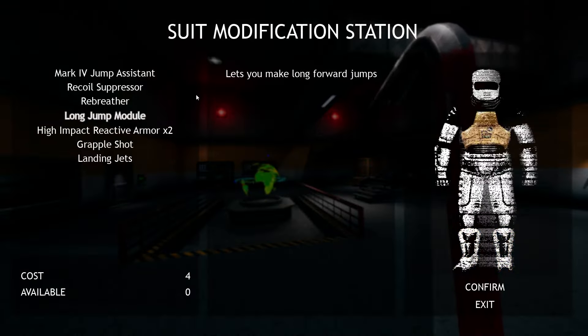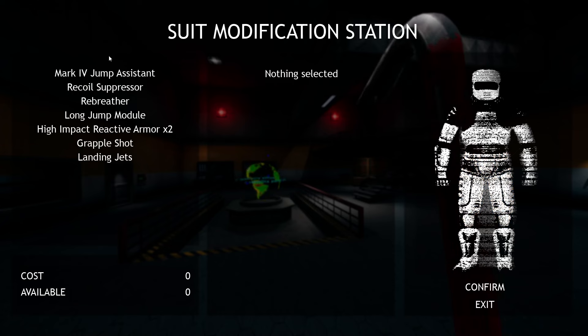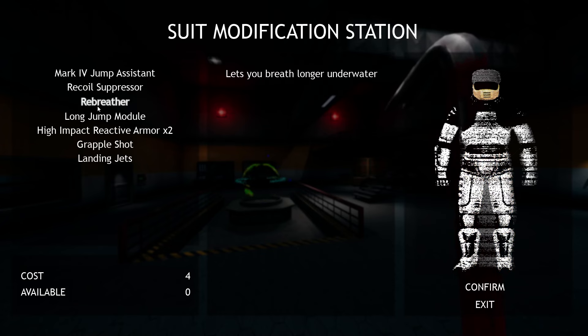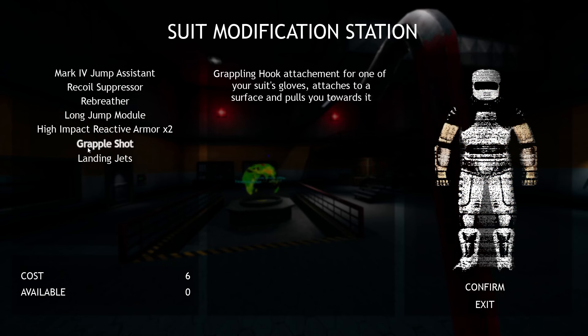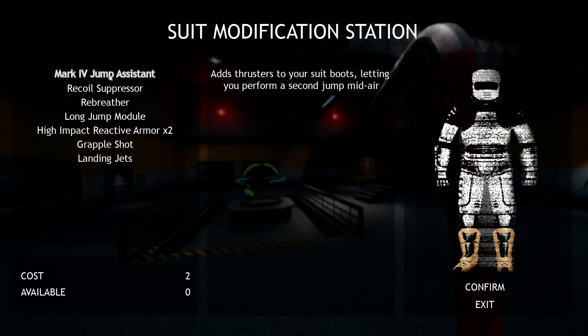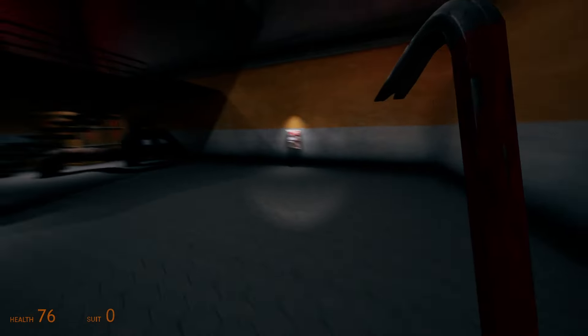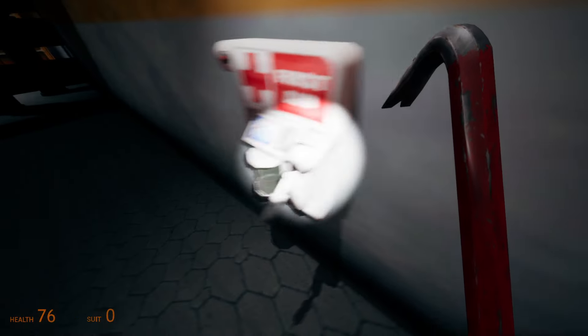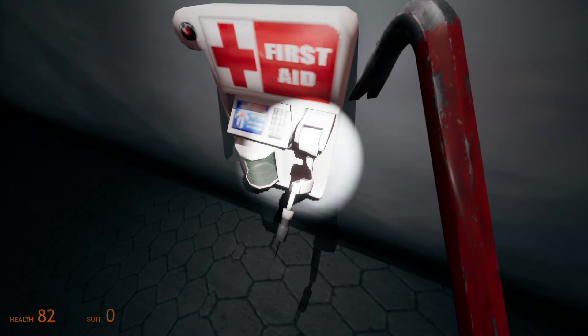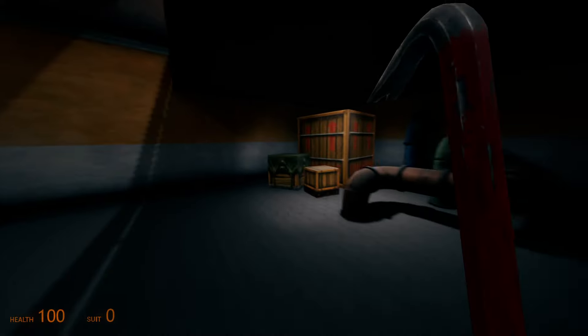Nothing is made by hand so it's not gonna look great. What I liked about it - this is the part where I stopped before - there's a suit modification station and you can buy upgrades. It shows you what it improves: high impact reactive armor, reprieve, mark for jump assistant. Cool stuff. Obviously we can't buy any of this. Did I mention there's only three levels?